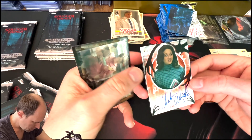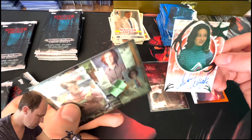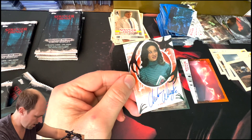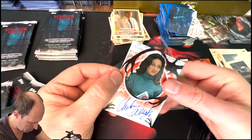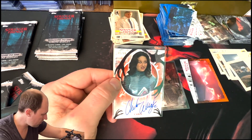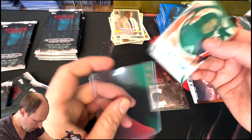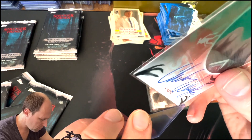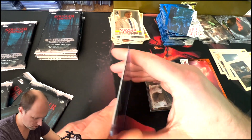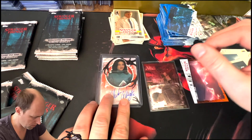We have here an auto of Carol numbered to 99 — an orange auto parallel of Carol. That is an auto I do not have. So I think that will go off to my HGA pile. That's pretty cool. It's not one of the super main characters, but it is numbered, so it's not a typical base card.